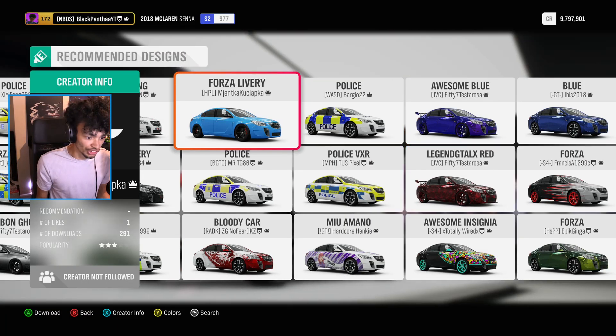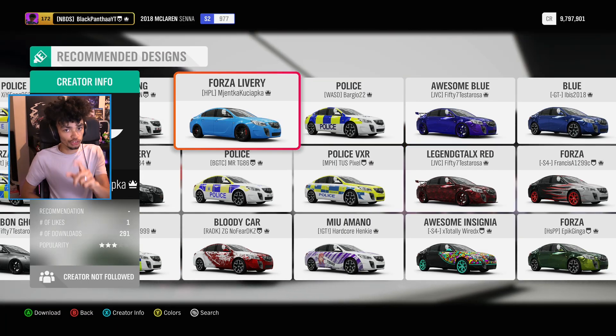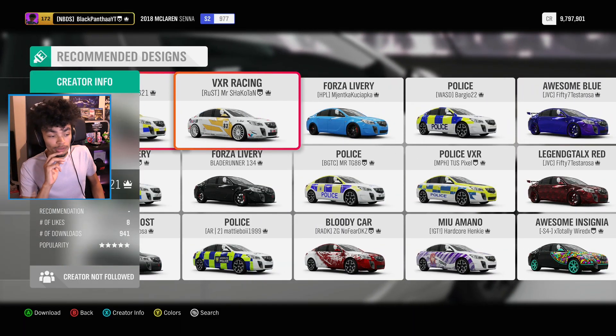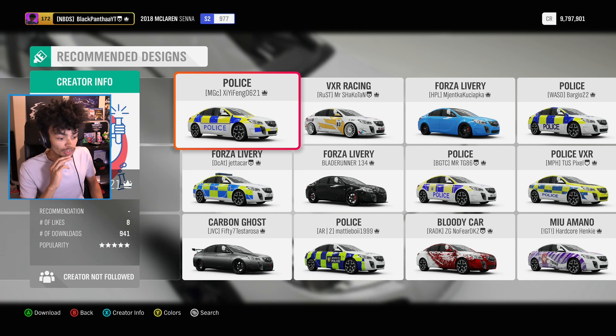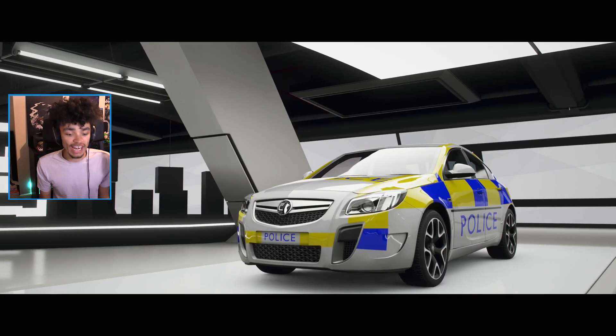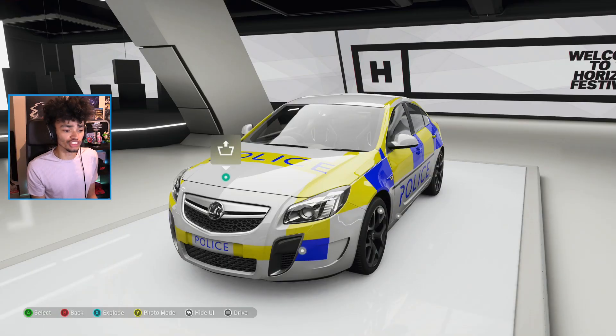Think of it for Americans — Ford Crown Victoria, Dodge Chargers. They're iconic police cars. When you see them you're like, are they a cop? With Vauxhalls, we don't think 'are they a cop?' We actually worry and hope that they are a cop. Because our cops are pretty obvious when they are.